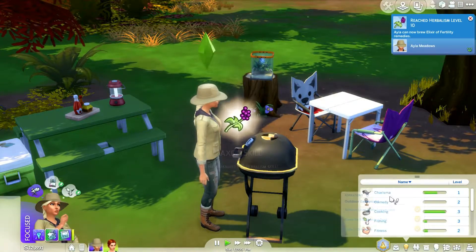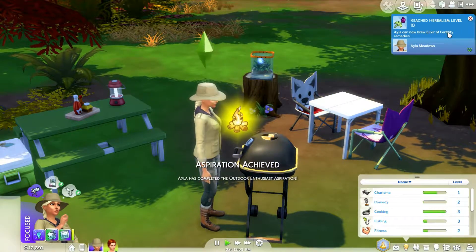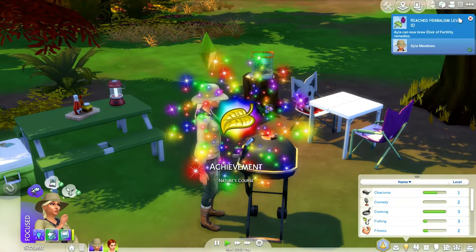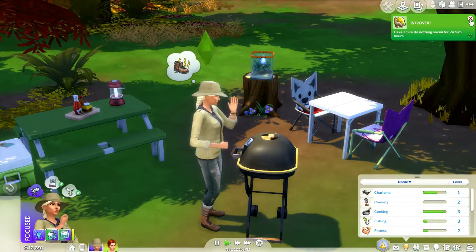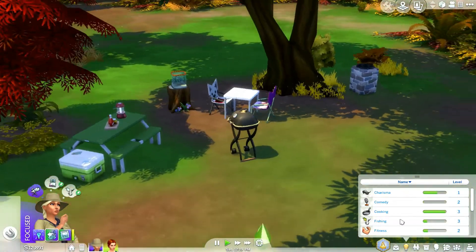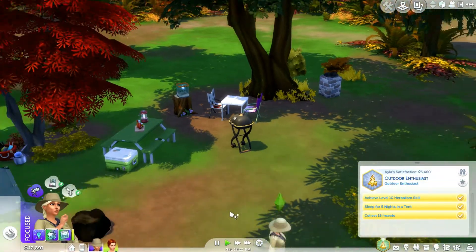She reached level 10! Really? I thought she was at 89%. She can now make a Fertility Elixir Remedy — that's interesting. Aspiration completed! Have a Sim reach the maximum level of the Herbalism skill — cool! Okay, so that was faster than I thought. We've completed Isla's aspiration!